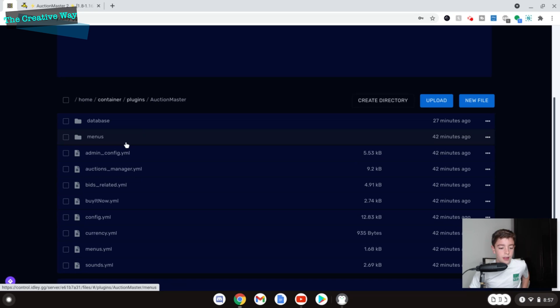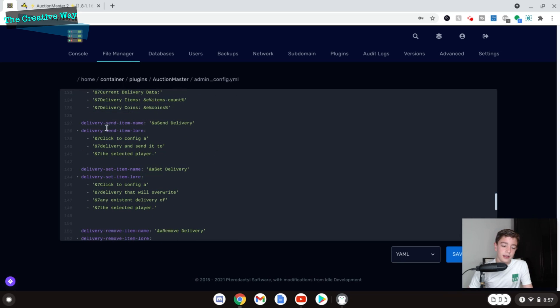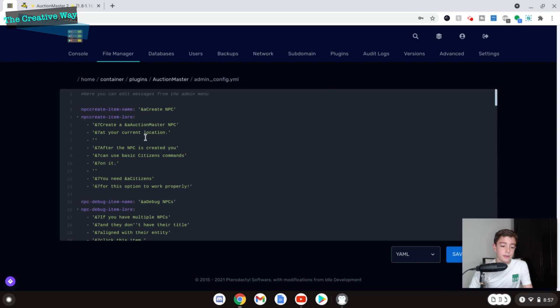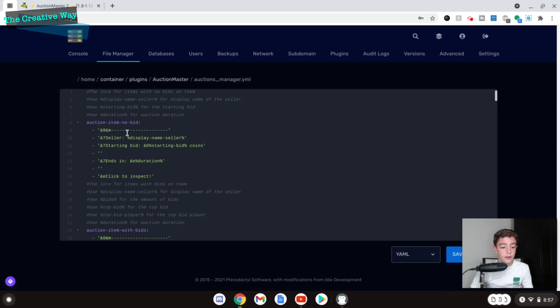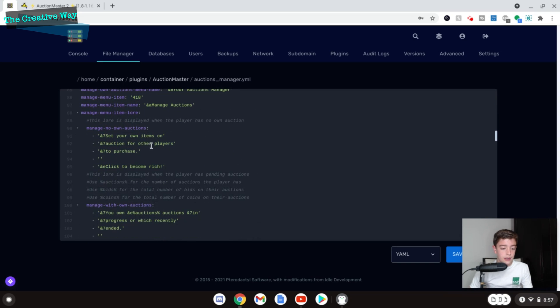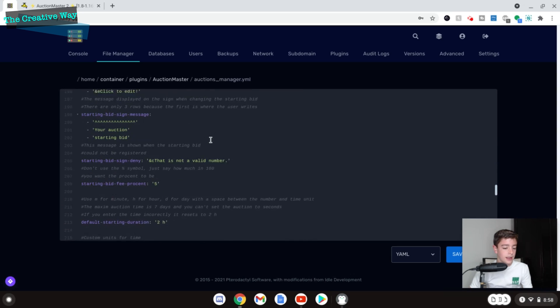Let's check out the configuration files for this plugin. The admin configuration is basically just messages and settings for the admin menu — if you're making a setup for someone else you could use this to configure it to their liking. The AuctionsManager.yml is what you really want to configure — this is where you can see what the auction looks like, change the color scheme, and configure sign messages.